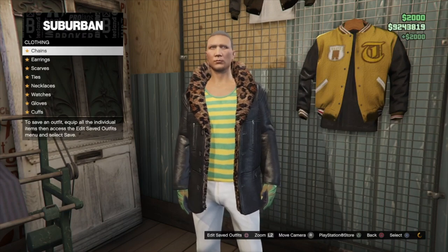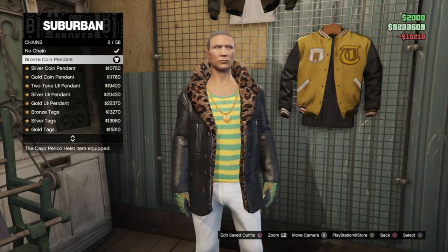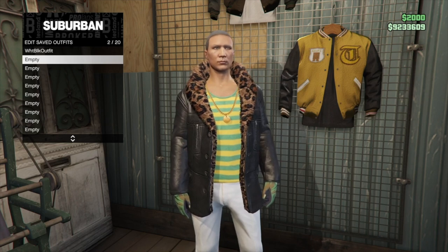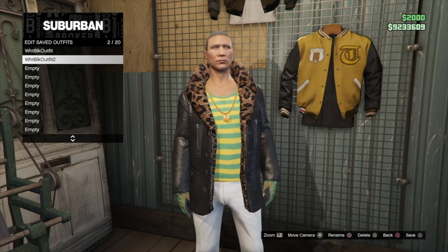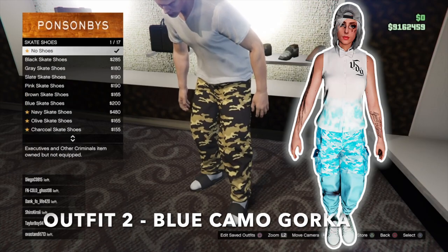Then go into chains and put on the bronze coin pendant with the same shoes, pants, and jacket as the last outfit. Go ahead and put on the second part of the first outfit. For the second outfit, we're going to go into skate shoes and put on the pink skate shoes.